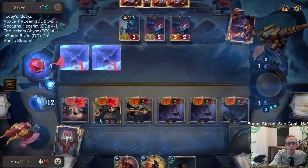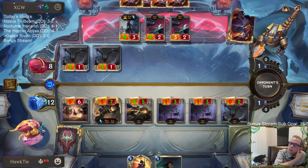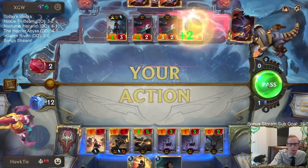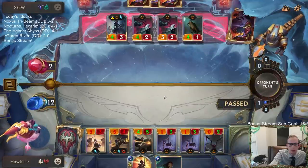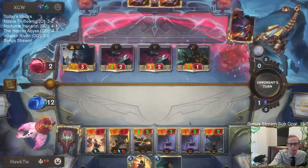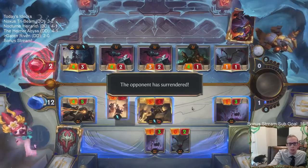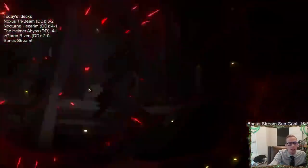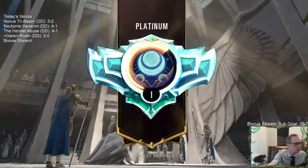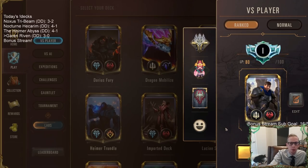Down to four, put them down to two. Makes their attack more difficult as well. I know I could open attack, but with everything else dying I feel like I should probably just block my Cithria away — because they're at two. Just in case they would have double Noxian Fervor or Unspeakable Horror. I don't think going to four would have been worth it.